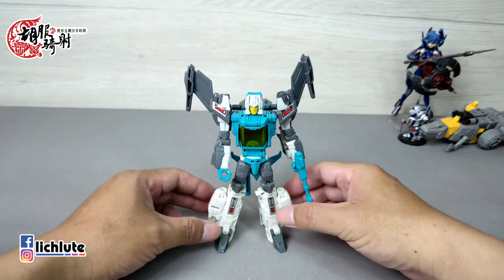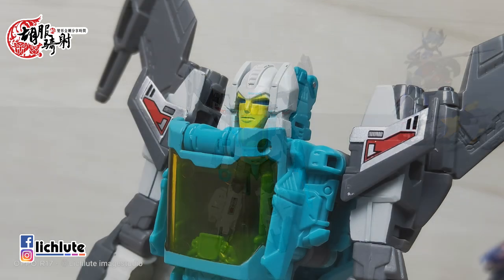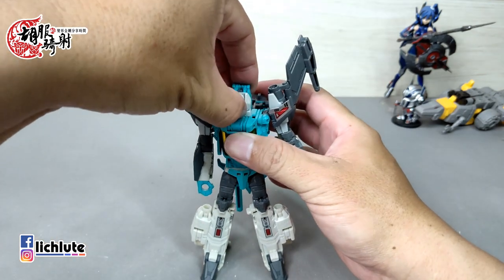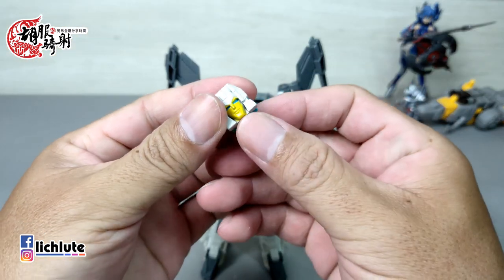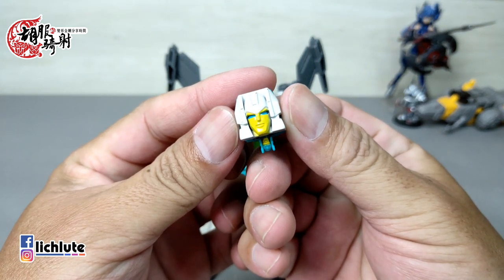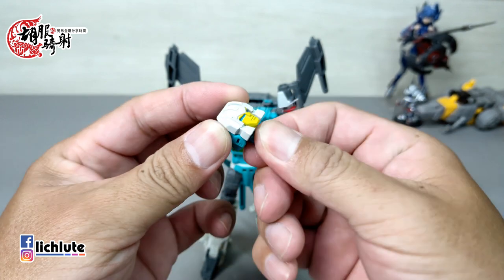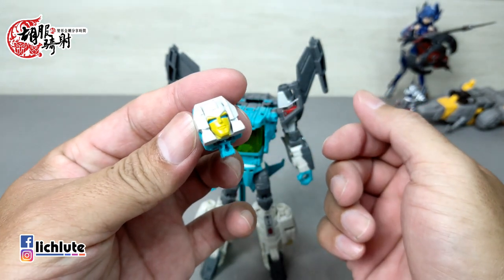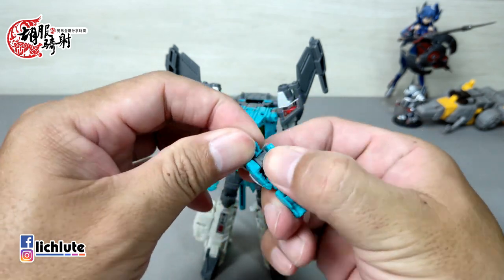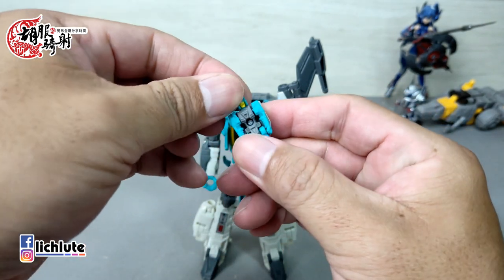手臂有二头肌关节，手肘可以弯到约90度，手腕可以转动。脚可以前后踢，但没有接地性，这点稍微可惜一点。背后没有很大的背包。手臂上的武器如果不想拿在手上，完全可以扣在背后，变形时也必须扣在后面，这样摆放也非常干净利落。这是非常优秀的一款模具。进入变形环节，首先把头部取下来。注意这个头的大脸跟小脸要朝同一方向，如果转不同方向就扣不进去，不知道是个案还是普遍现象。